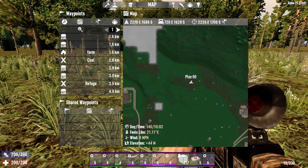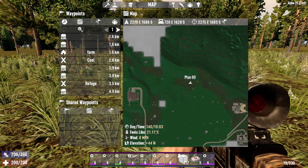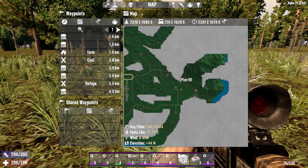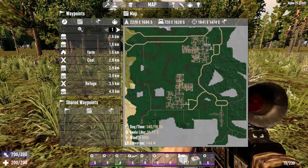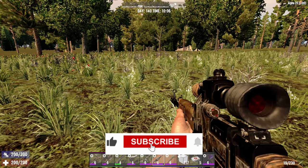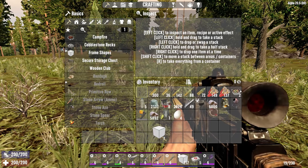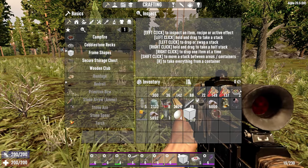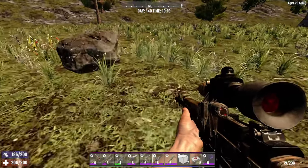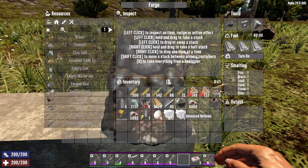I'm going to show you a detailed build for a magic base here. Around 2270 east and 1680 south is a location in pregent 6 that I'm going to use for this build. First order of business is to set up a cement production line using the stones that we'll dig up. I'll do that here using some cement blocks that I brought with me.